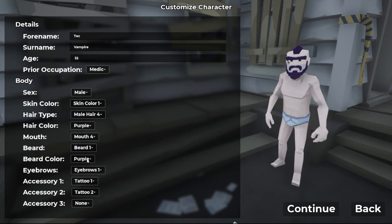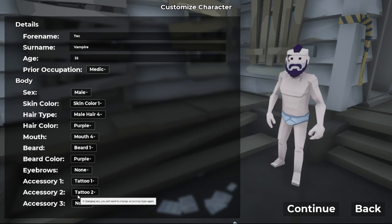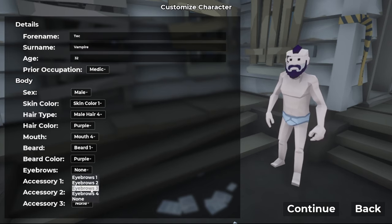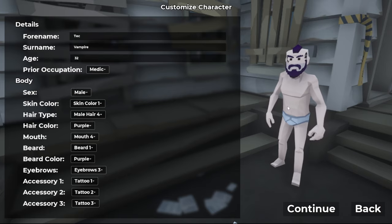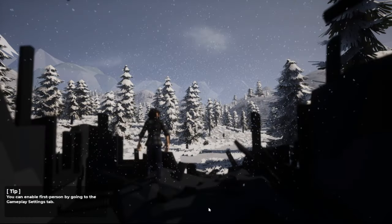I can't see it because of his unibrow but there's a tattoo up there. We need eyebrows — no, there we go. Tattoos: one, two, and three. That's our character, I'm leaving. We'll go standard and leave everything vanilla, and let's just hop in.